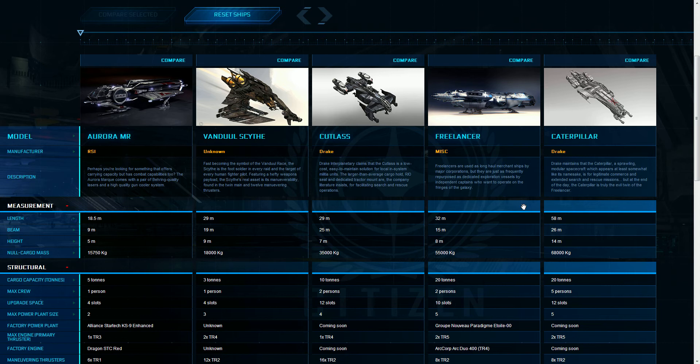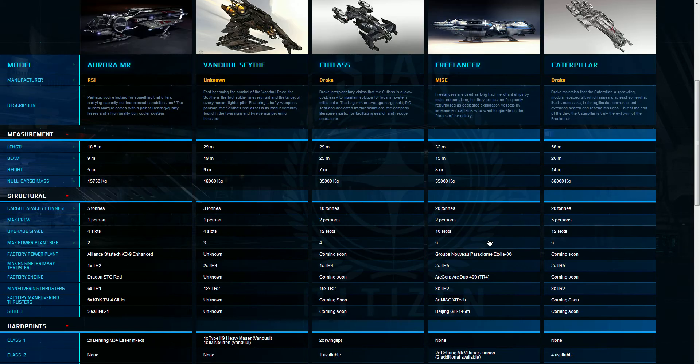Both of those I believe have tractor beams to bring in ships, as well as the Cutlass. The Freelancer doesn't — the Cutlass and the Caterpillar do. So the Freelancer is more of a hauling ship.